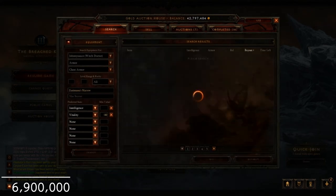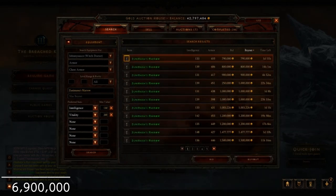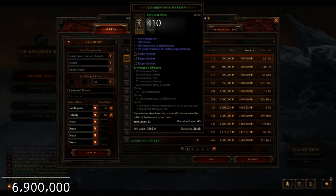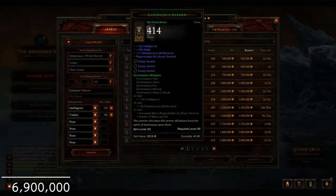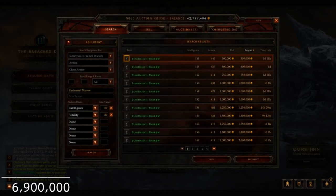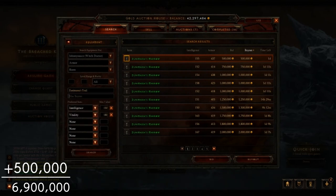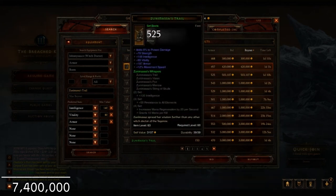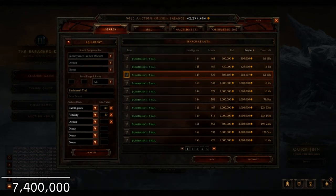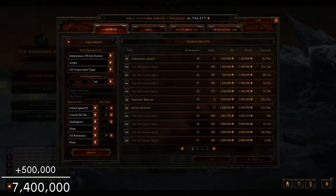For chest I'm going for a Zuni Marrow. There's no chance of getting a good off-slot roll like pickup radius, health globes, or armor on this, so I just go for high Int and Vit rolls. I debate between two options and go with the 151 Int / 180 Vit one. For bracers I'm looking for an armor off-roll — anything over that is too much — so I look for 8% damage with nice Int and Vit, and find one for 500k.